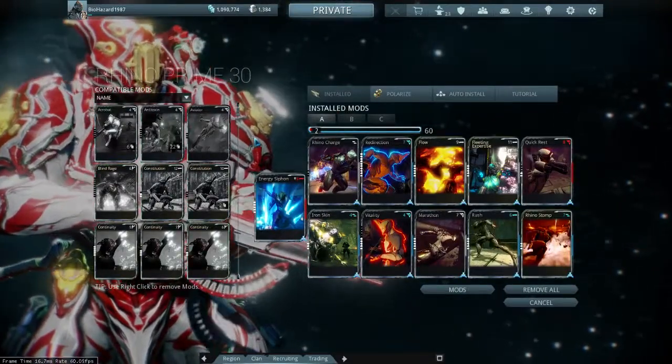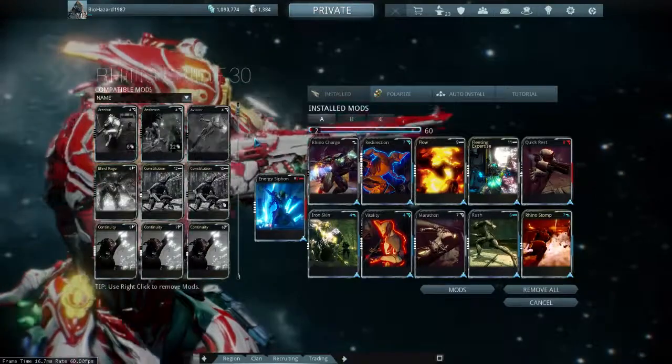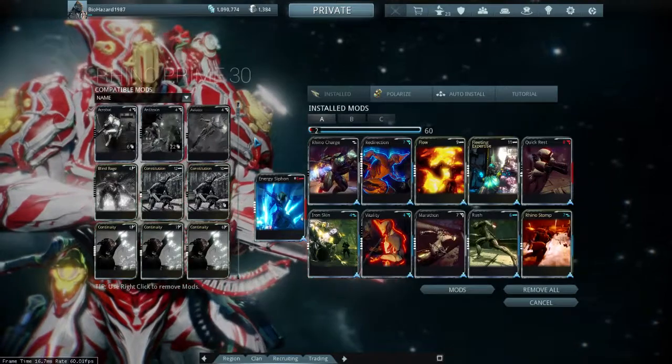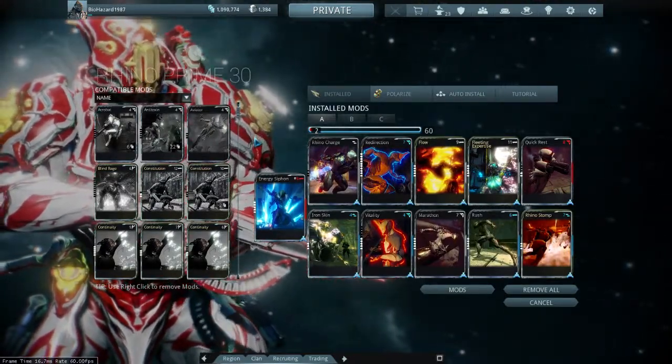With my Rhino, I focus on energy efficiency and speed, which is kind of a strange combination for a Rhino, but it's been working for me. I figured you guys can give it a shot if you've got the mods for it. I'm gonna work my way from left to right and explain why I picked these mods.